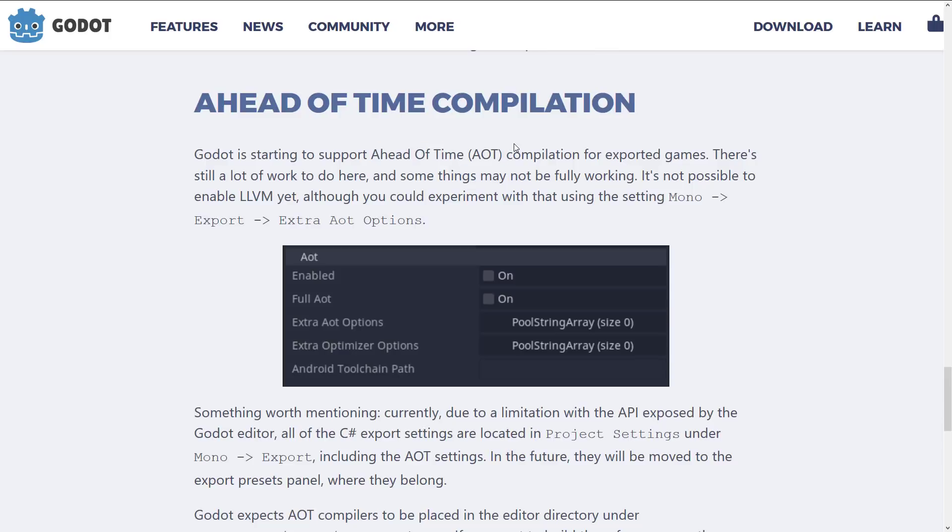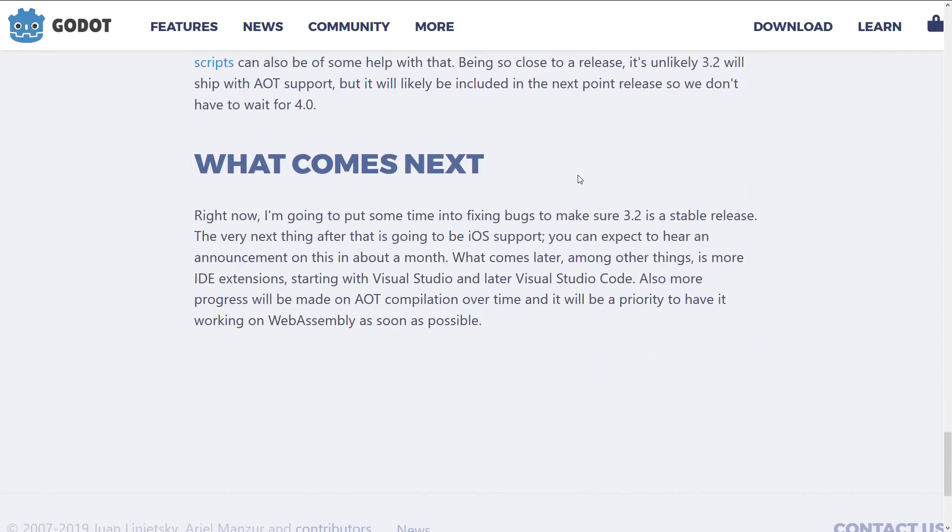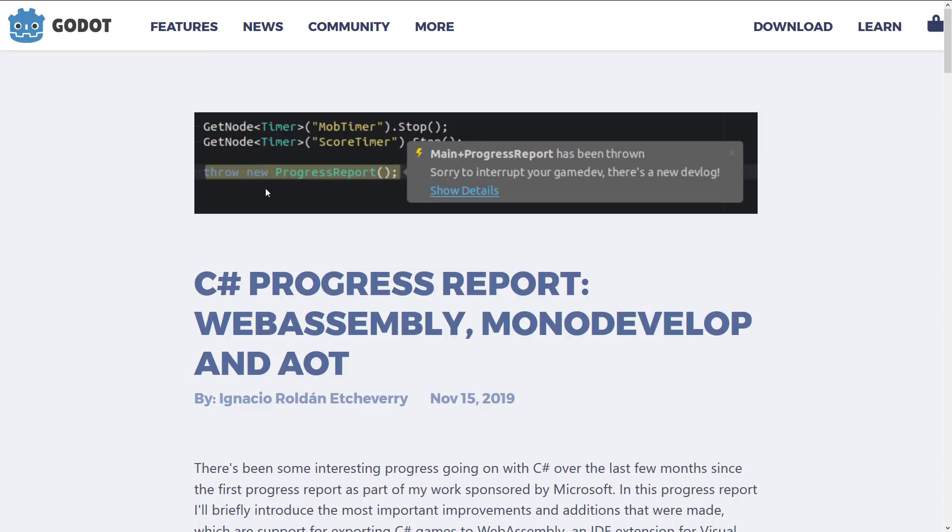AOT compilation support is basically turning C# code into straight-out binaries, so it doesn't require the runtime. That is a work in progress right now. iOS support is the next thing coming — we've already got Android and WebAssembly for C#, so once iOS is in there, you'll have full C# support across the board. There are also more IDE extensions coming, starting with Visual Studio and later Visual Studio Code, as well as AOT compilation improvements. AOT compilation is actually a requirement for shipping on the iOS platform, which is just Apple being Apple.